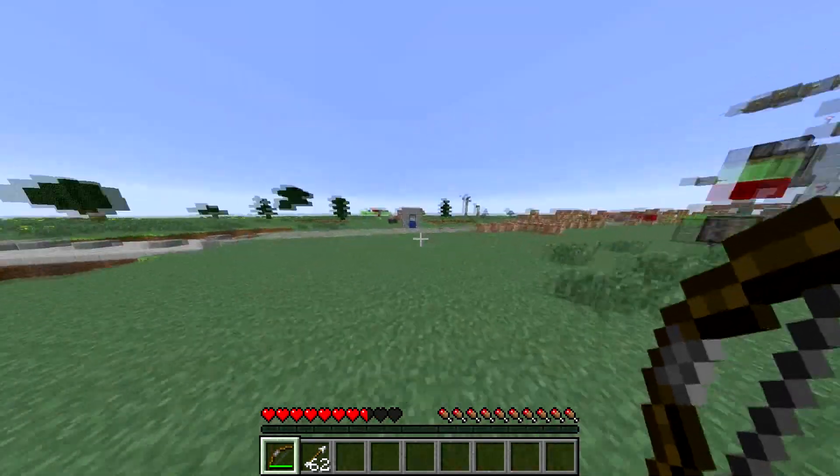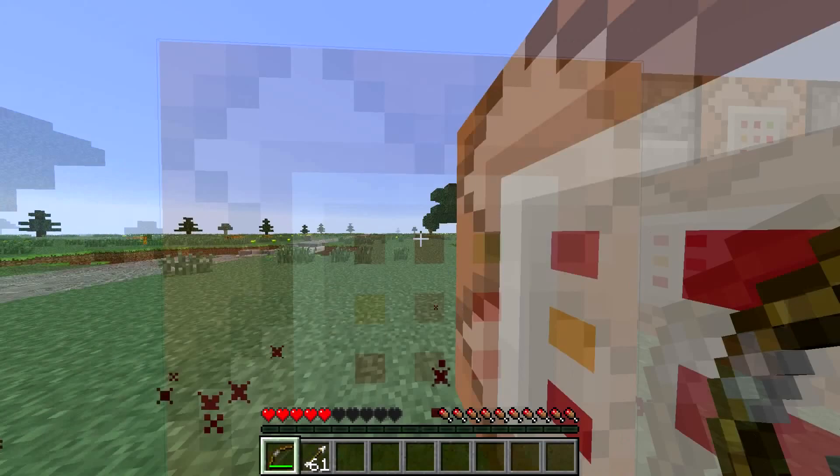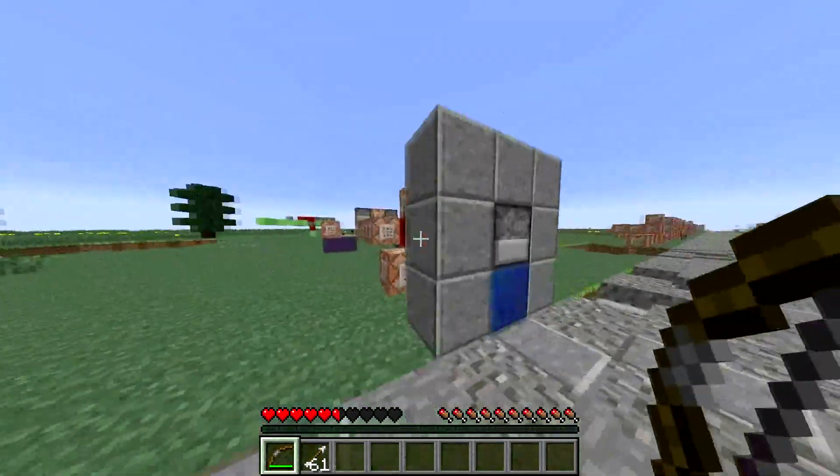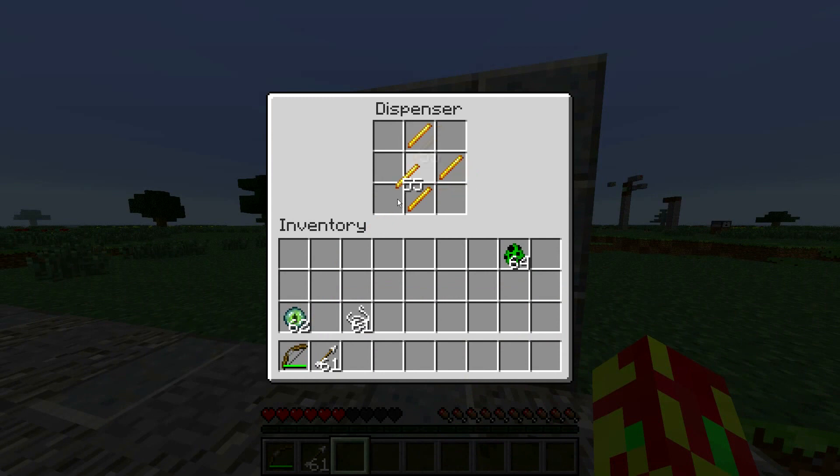You see it takes our arrow. I'll go ahead and just move a little bit. Now we're at 61 arrows and everything. It took a little bit more damage. Really cool. And you know, the crafting recipe will work either way. It'll work this way if you want to try that, just like a regular bow recipe.